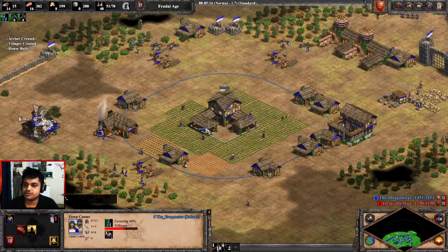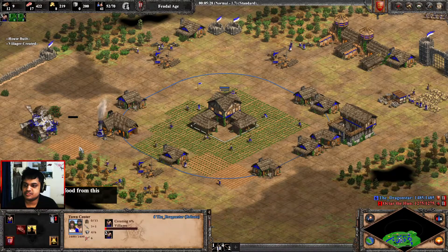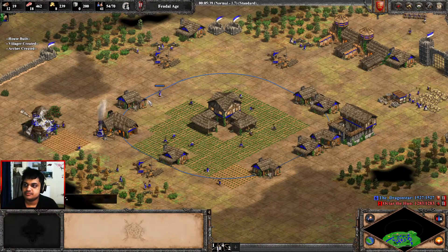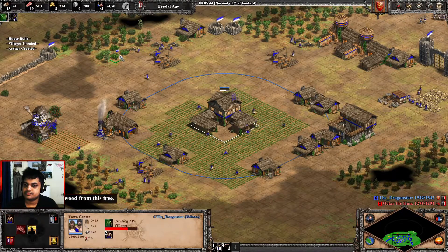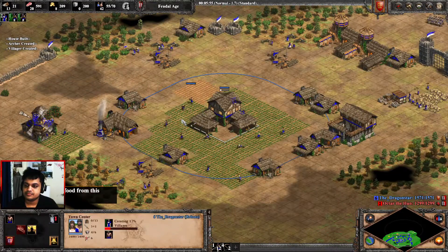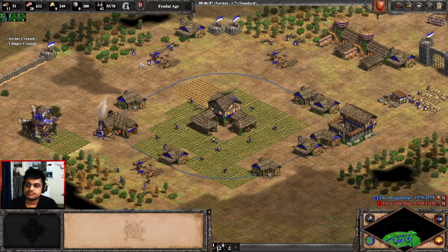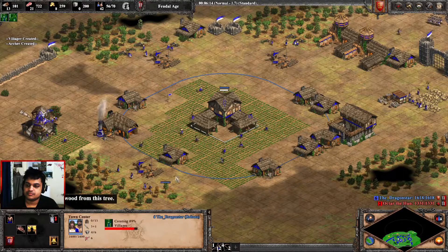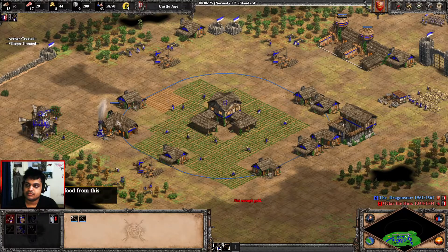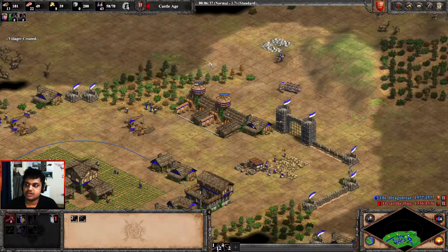Get the farm upgrade and armor upgrade if you really need it. Still skipping horse collar — you don't really need it in feudal age, especially in an Empire Wars setting. Keep making sure your archers are producing the entire time. Just need one more farm and I can click up. That's 14 farms and 13 on wood.